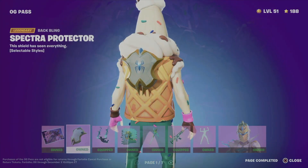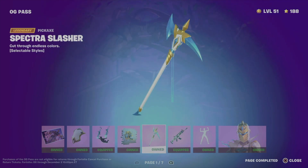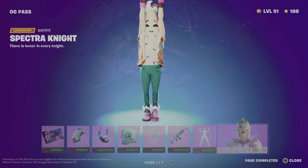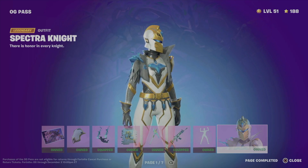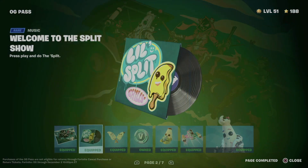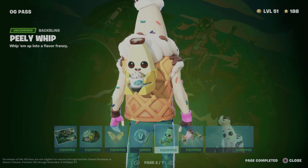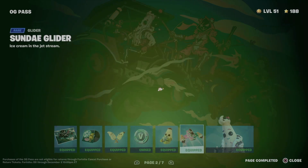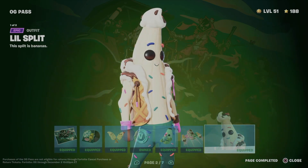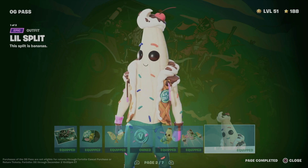Just to recap what we got: from page one — a loading screen, an awesome back bling, the contrail, a spray, an awesome pickaxe, a wrap, and an emote which is pretty cool, plus the skin. Then from page two we got a loading screen, awesome music, a pickaxe, V-Bucks, a back bling, and the glider. We also got a skin from page two which includes two styles for it as well.